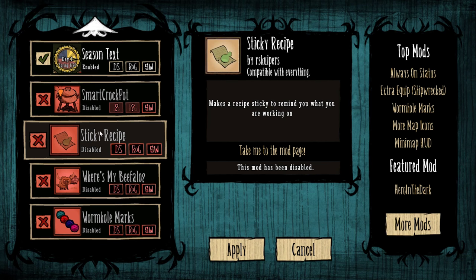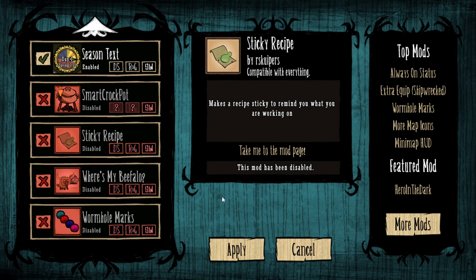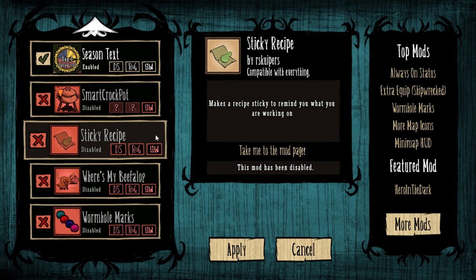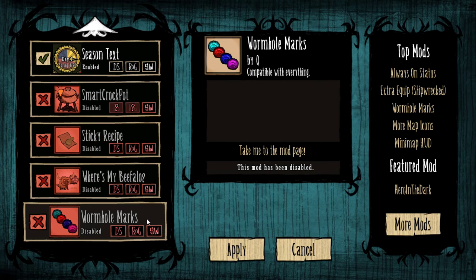Sticky Recipe — I think you can use this one; I've got it turned off at the moment. It's a useful little mod — it allows you to sticky one recipe so you can track what you need if you're trying to gather ingredients for a particular recipe.